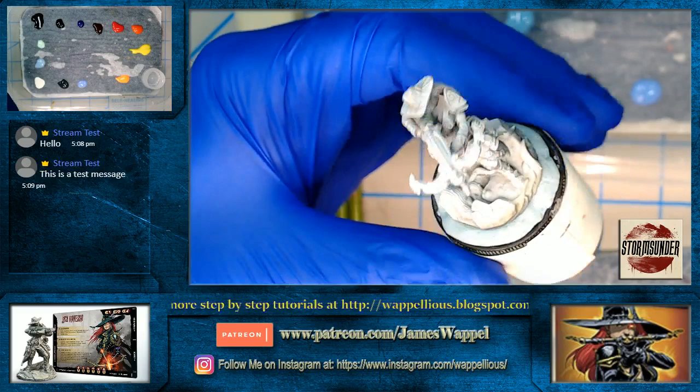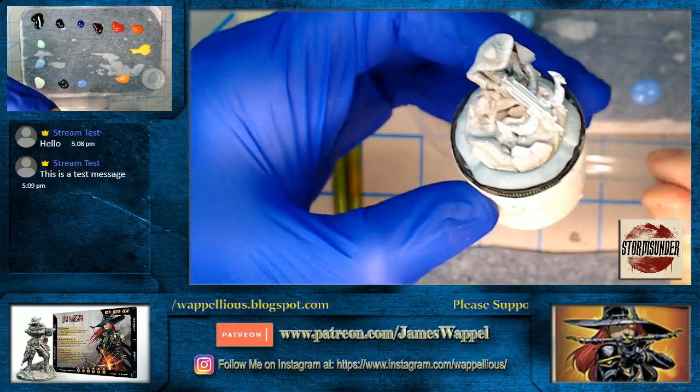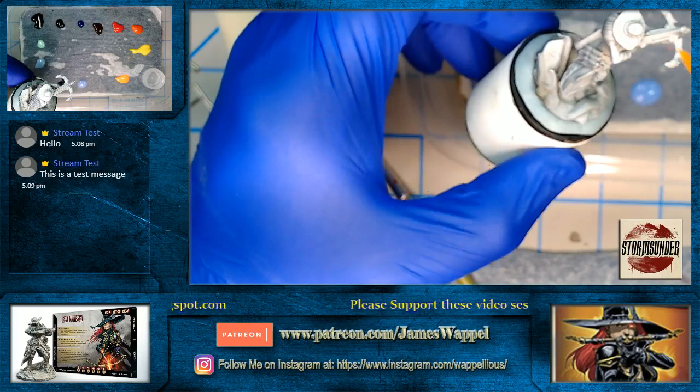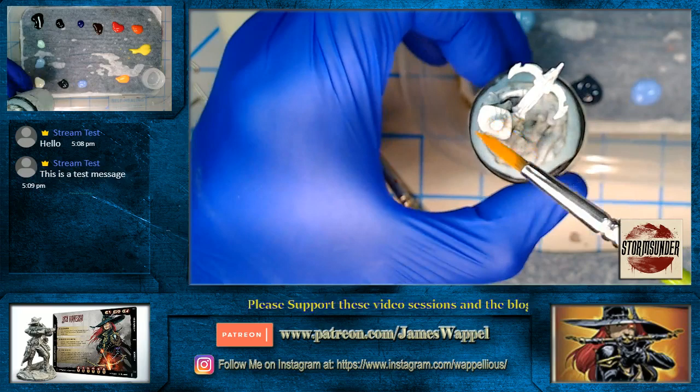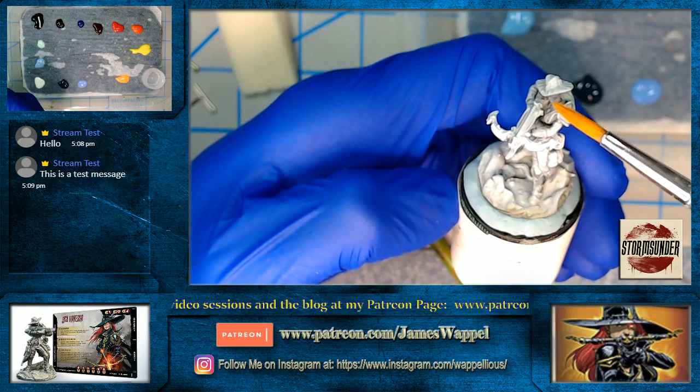Hello everybody and welcome back to Wapleville. We have something here out on the pallet from a new Kickstarter — the campaign's underway, I think there's maybe a week left at this point. We've got a few interesting elements on this: black, as you can see by those two little references on the bottom, is going to be the theme for the hat and the coat. We've got a glowing arrow here and some glow happening on this little oculus piece.